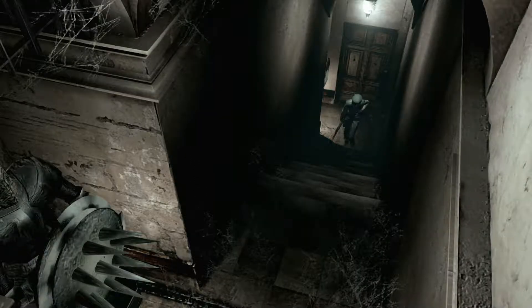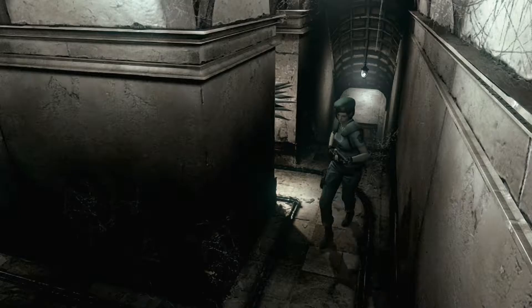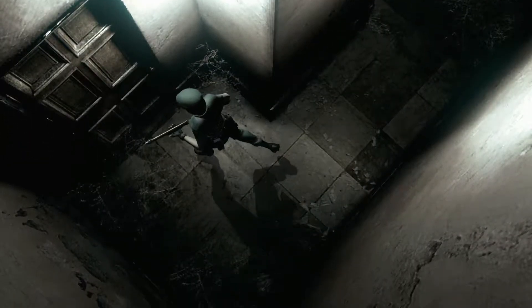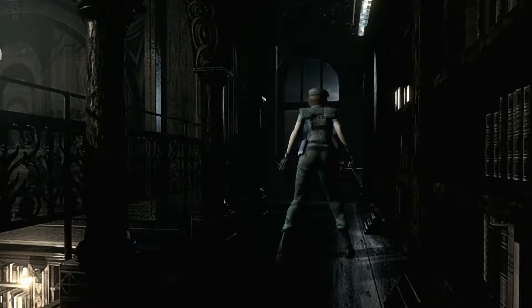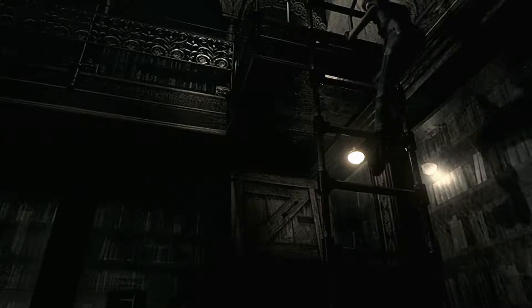It's the Crimson Head — it's right outside the door. Fine, whatever, just do your thing. Coming back up here. I'll use my herb. I don't think anything up here kills me, although I could be wrong — probably wrong. I know I'm wrong. I know exactly where this is. Oh well, it gives me a couple herbs, so I should be fine. There's an enemy in this room.